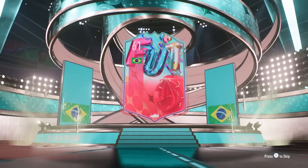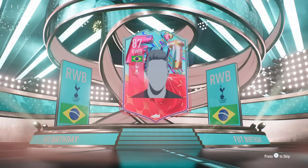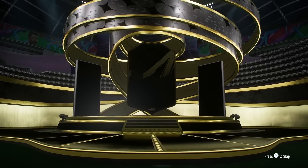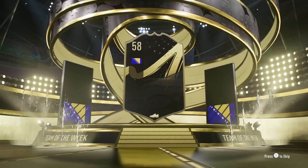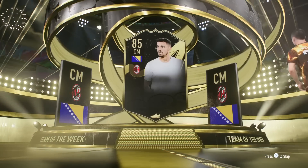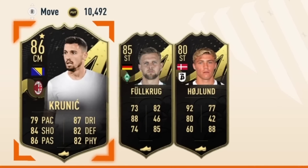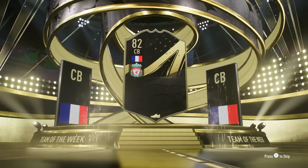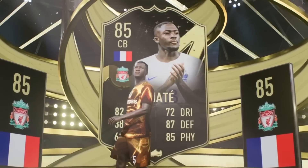I then somehow managed to pack a nice foot birthday Emerson from an 84 plus player pack. I opened my premium Team of the Week pack from Foot Champs and, since Team of the Week is always dead, I wasn't expecting anything — but at least I made about 40k coins. I then opened another 84 plus player pack and got another Team of the Week: big man Ibrahima Konate.